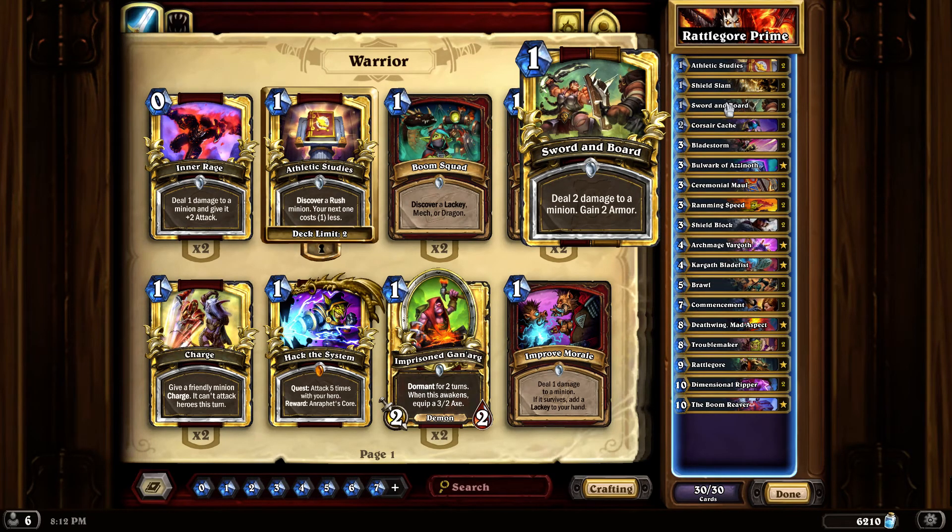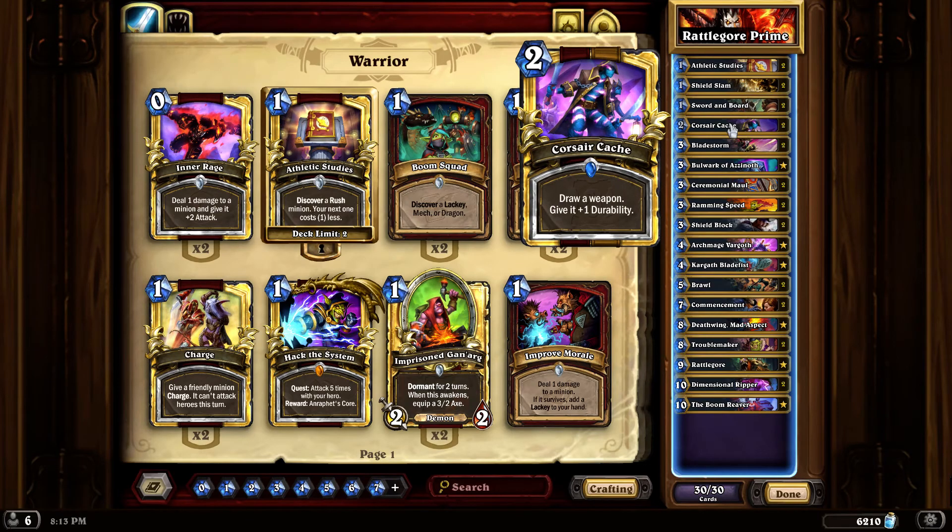Sword and Board is good - I mean, you could potentially get rid of it in the deck, I like it though. This is not my deck by the way - I can't remember where I got this deck, I apologize to whoever made it. Sword and Board is good because you deal two damage, gain two armor, and if you can push the button, that's a pretty significant Shield Slam there for not much mana.